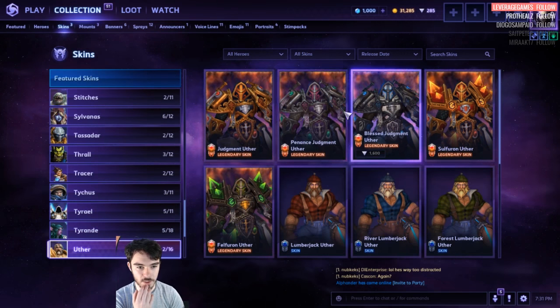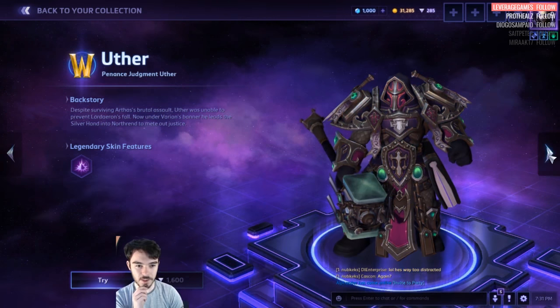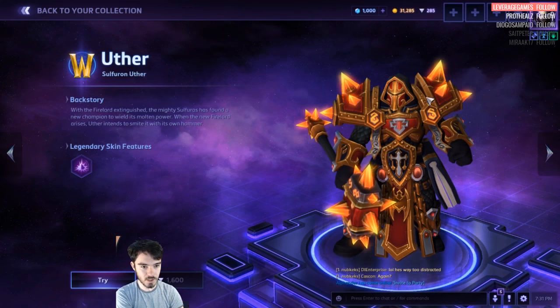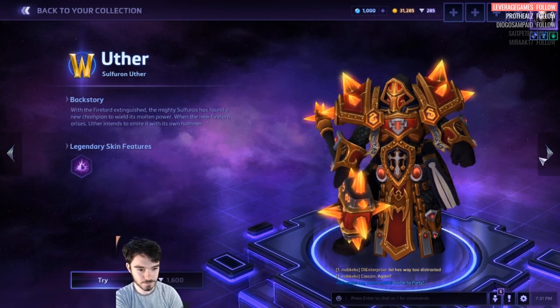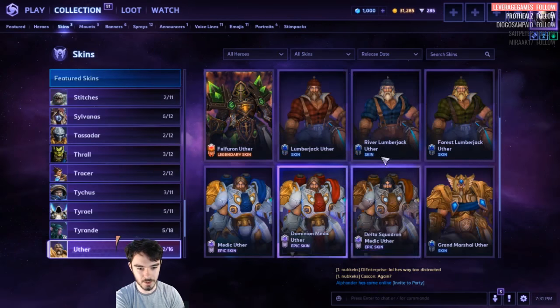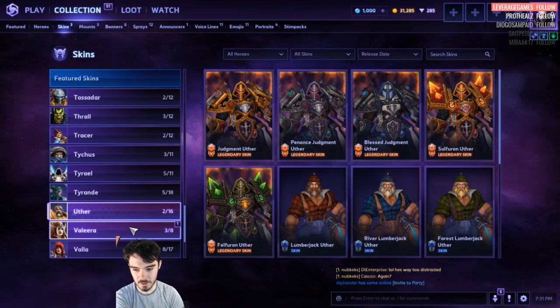Uther. Judgment — wow, there's loads of them now and they're all 1,600. So you've got this one, this one, you've got this one — different shoulder pads and Sulphurus. And then you've got the Velfuron, Lumberjack, Medic, Master skin, Default skin. Lots of skins for him too.